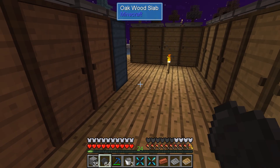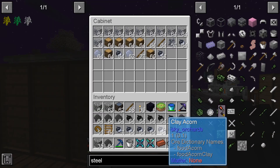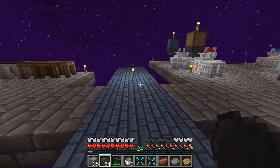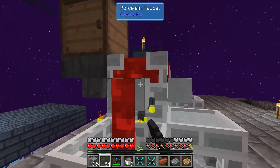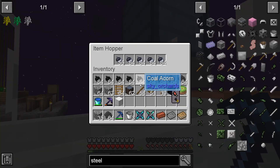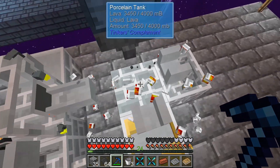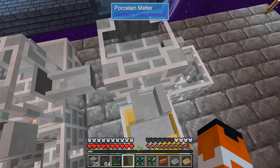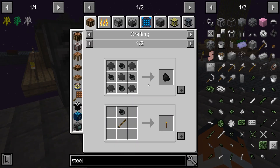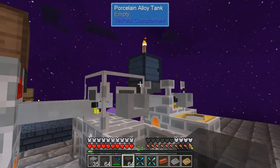Grab another bucket. This is my clay. At some point I'll have to figure out a better setup for it. The hopper had stuff in it — I was wondering about that. We want to do this to this. That should be a decent amount.